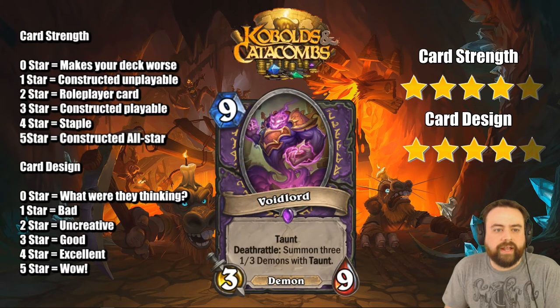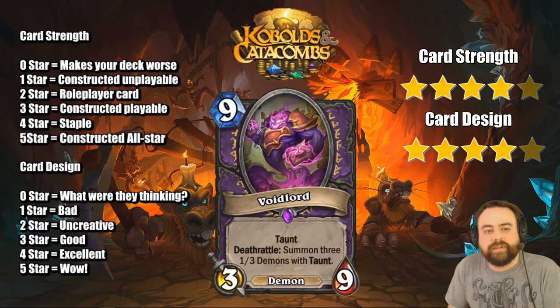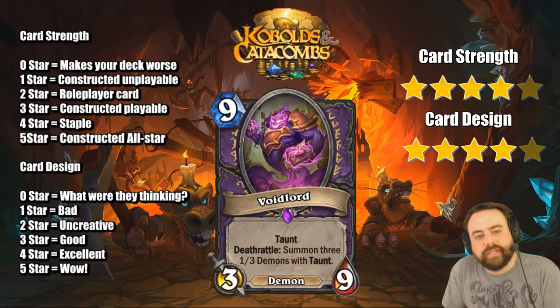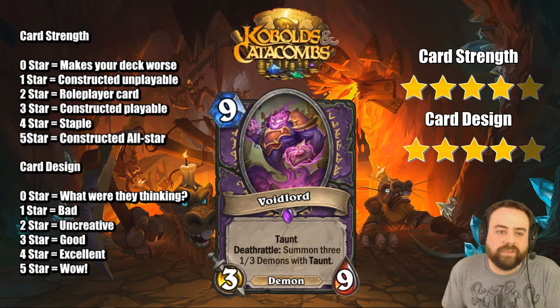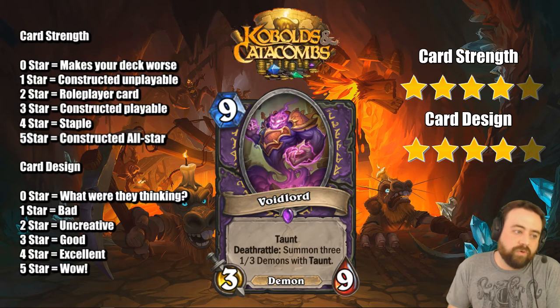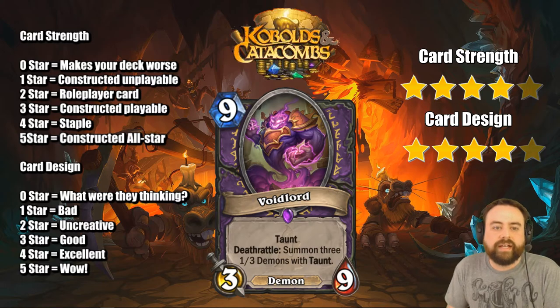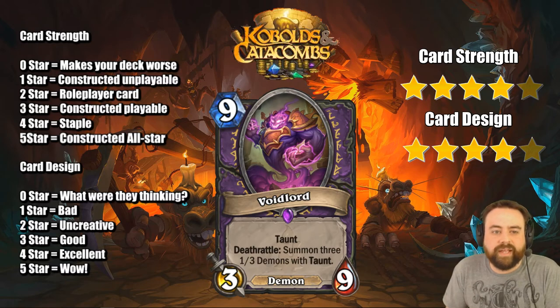Void Lord — 9 mana 3-9 Demon with Taunt. When it dies you get three 1-3 Demons with Taunt. This is kind of the ultimate card to prep for Guldan — when you play Guldan you want as many taunts as possible so you don't die. If this comes back with Guldan, or the 1-3 taunts also come back with Guldan, your opponent won't be able to hit you for a very long time. If you have two Void Lords it's pretty absurd. In Wild this is going to be absolutely busted with Mal'Ganis because you'll have Mal'Ganis hidden behind an infinite amount of taunts. This is guaranteed to see play at the very least in Wild, and in Standard it makes sense as a setup for Guldan.